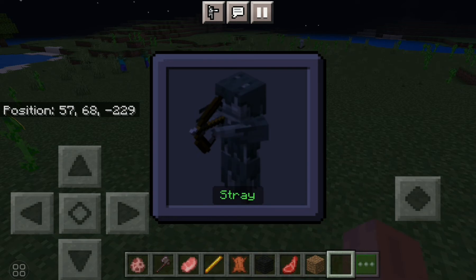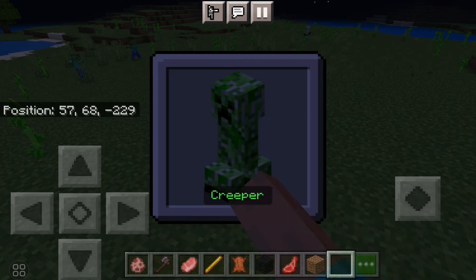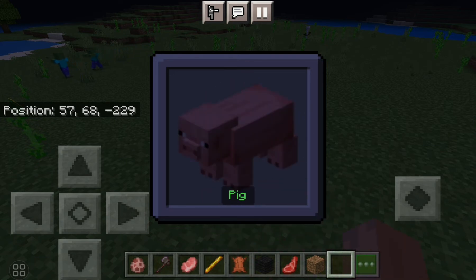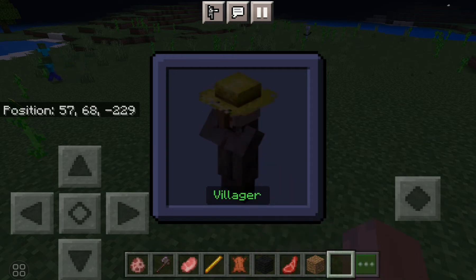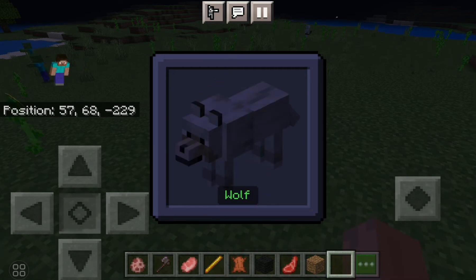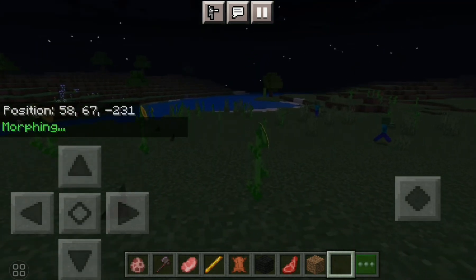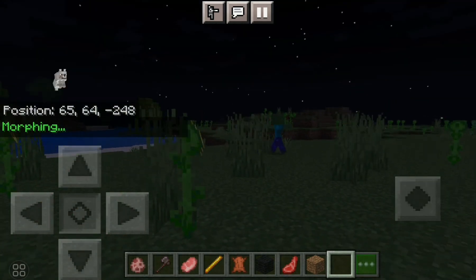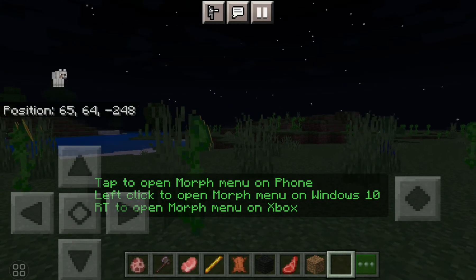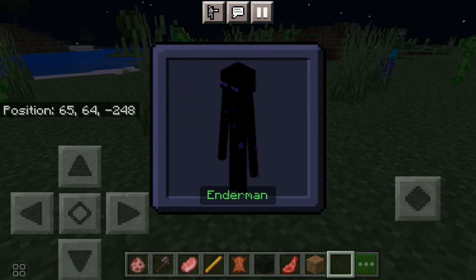You have to activate Education Edition to play with the bubble and access all these choices. You can choose from all the mobs in the game. For example, you sneak and then jump, and now I'm a wolf.